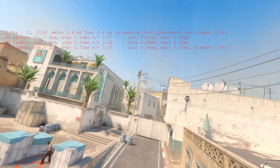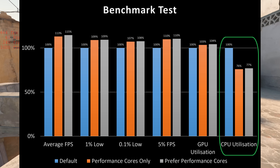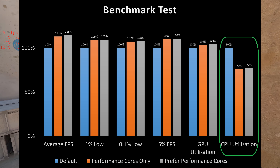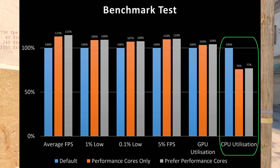In certain tasks and conditions they can be more power efficient, but when all you want is maximum performance, these E cores seemingly fall short. So enabling these new options results in better performance and superior power efficiency — a win-win.